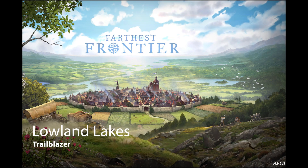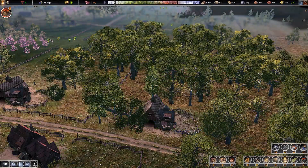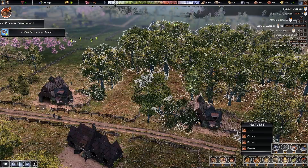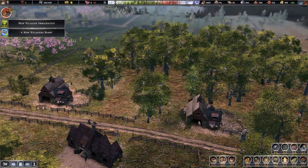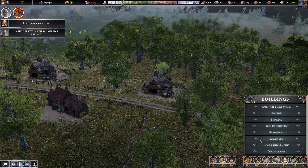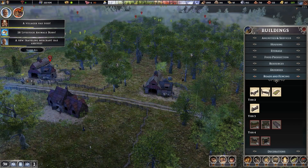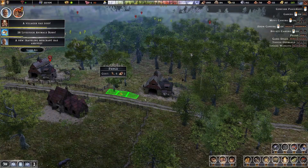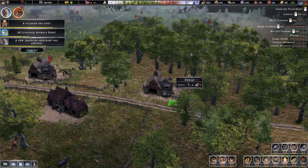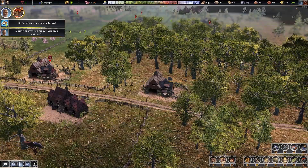Welcome back to Father's Frontier. This is Lowland Lakes on Trailblazer. The first thing we're going to do is set our grazing area for our third barn, and then we're going to place our fence around it. We'll need more barns as we have higher food acquirement from all the citizens.